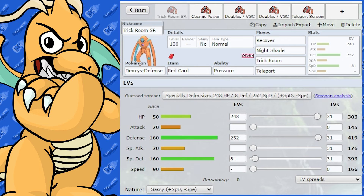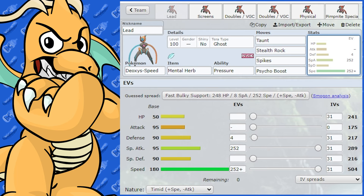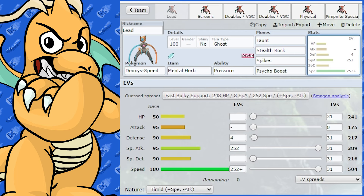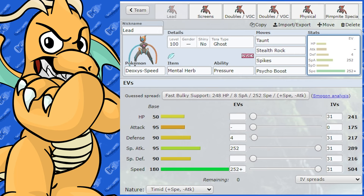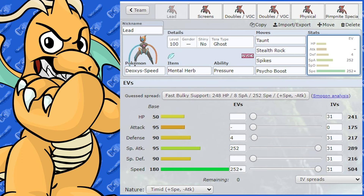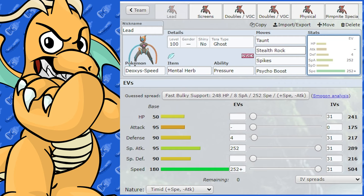Now let's get to the next form of Deoxys: Speed. Deoxys Speed isn't really anything super amazing on paper for its stats, but it does have a blistering Speed stat of 180. This is going to allow it to set a lot of things up very quickly. Deoxys Speed is probably best used to set up either Entry Hazards or Screens.